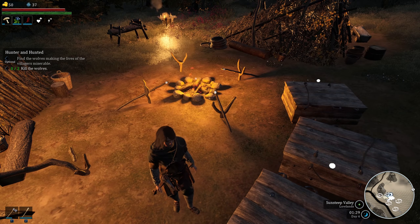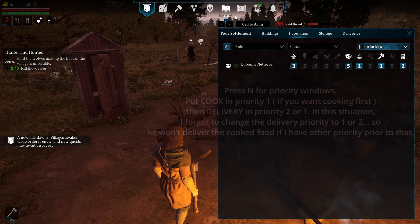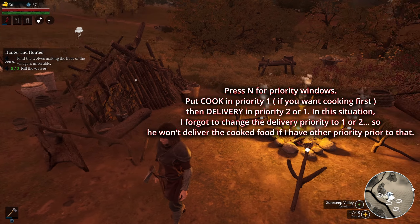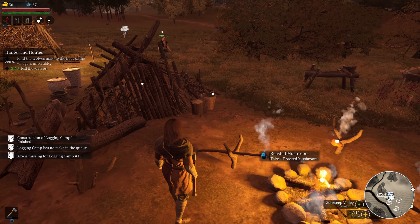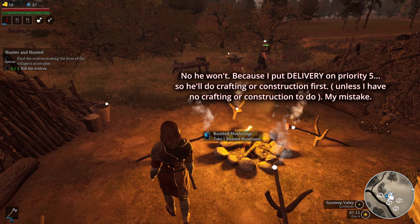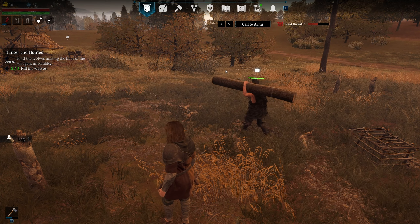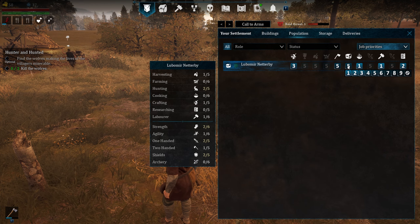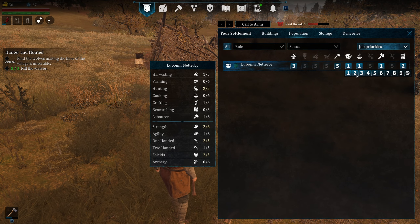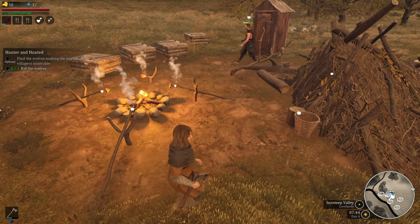When the NPC finishes cooking, he will take the food and put it back in storage. I'm cooking mushroom right now. If you press N, you can set task priorities — I had cooking set as first priority, so he should come and pick up the roasting food. I realized delivery also needs to be set — delivery should be first priority. Let me adjust that and set cooking as second, then check if he delivers.